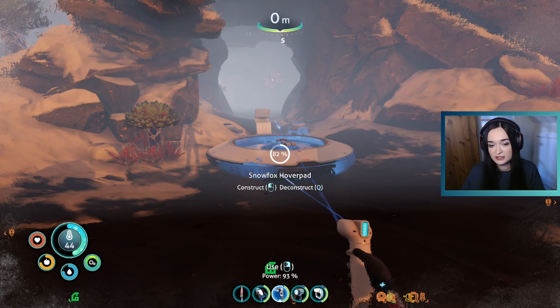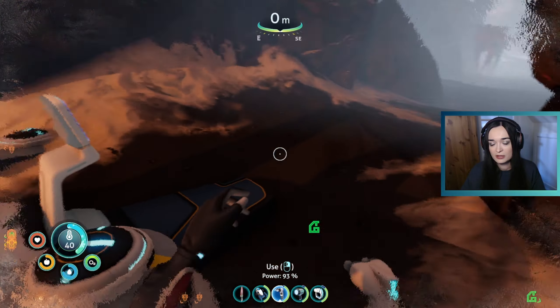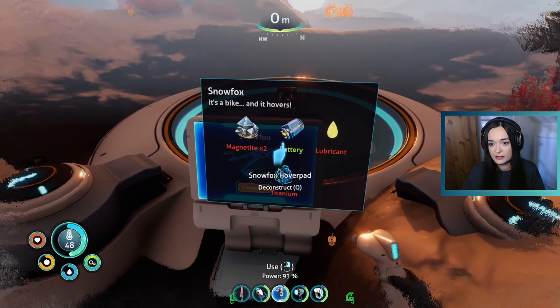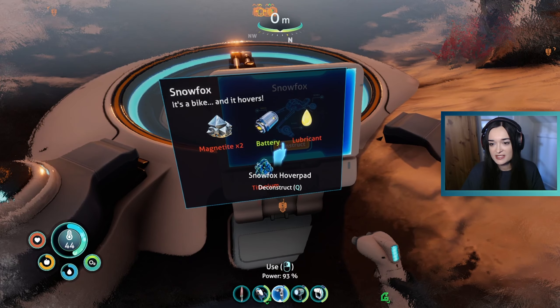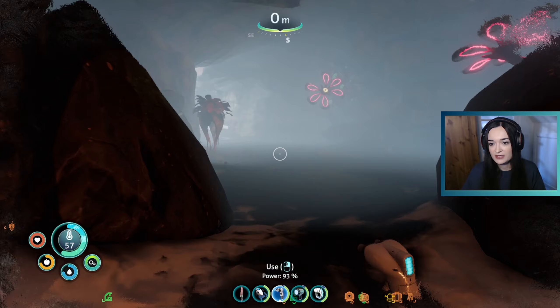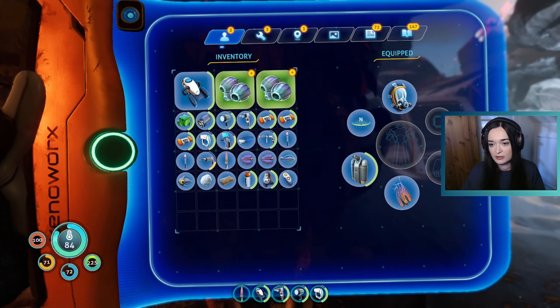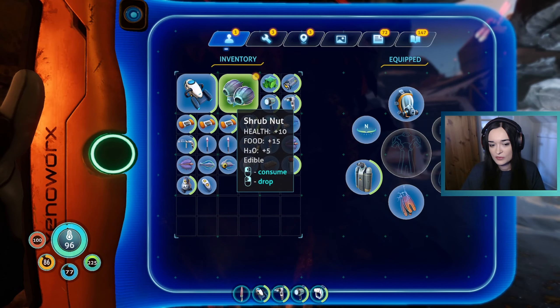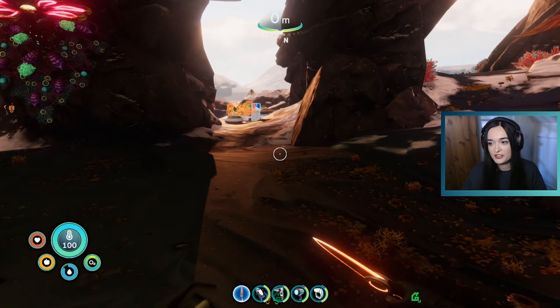There's a Whiteout close by so we could get warm. I need a magnetite, battery, lubricant and titanium. We don't have a magnetite and that is something which worries me.